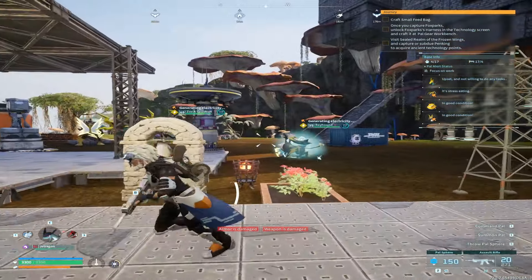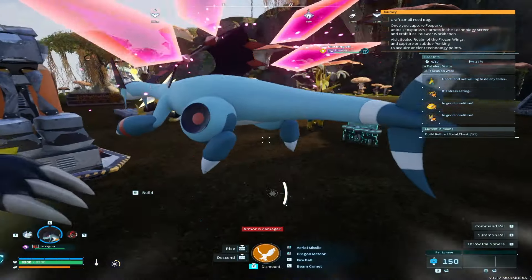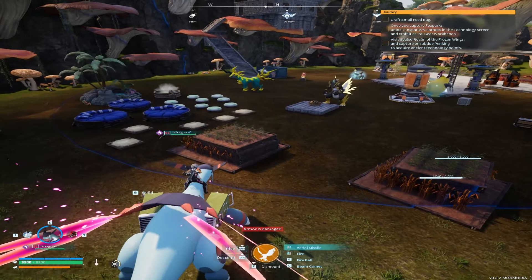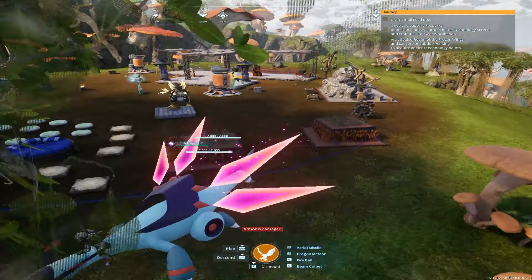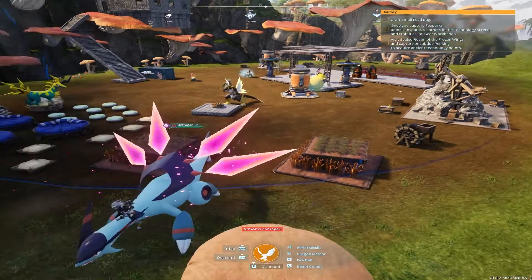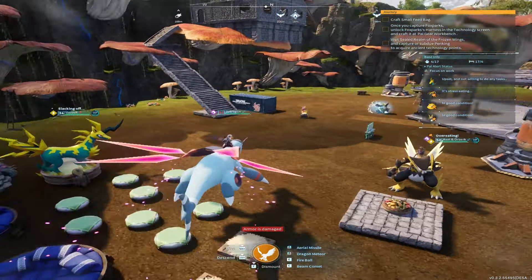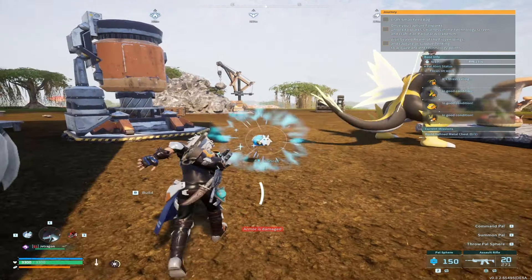I'm going to go over what we can do with electricity, but first let's quickly tour the new base. I added the glitched stacked farms — I've made videos showing how to do that. We have about 10 farms in just a tiny area, which is really great. Then we have the pal area over here. I'm not sure why my pals are stressing so much — I think it's because I have them working 24/7.